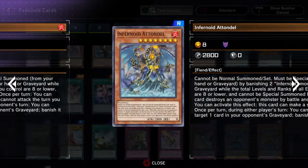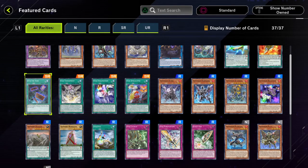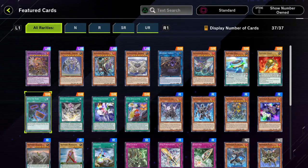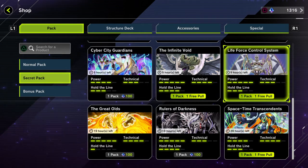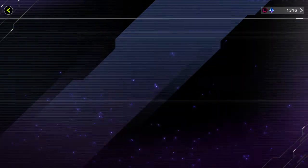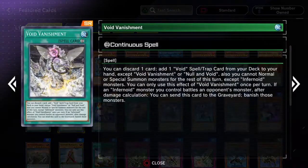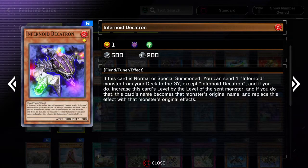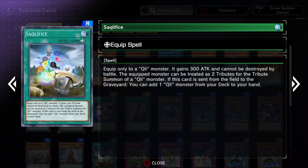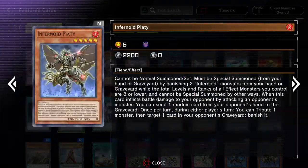I mean, you still have to spend some CP, but it might be worth it for getting free pulls from multiple Secret Packs. Basically, Into the Void is really worth crafting because whether you need the Infernoids or not, it can help you with the other archetype in case you ever want to go for one of those other ones later on. It does have the benefit of having Into the Void, which can also get you a free pull from another Secret Pack.